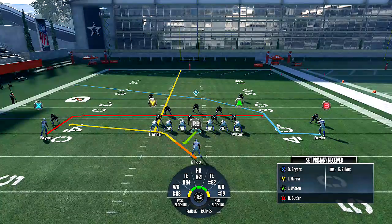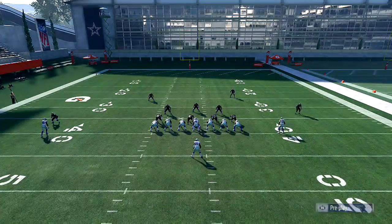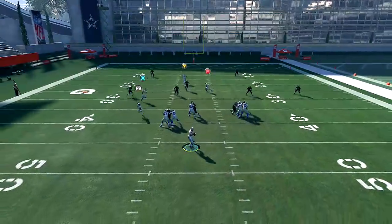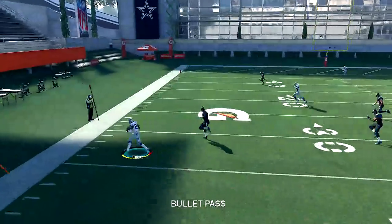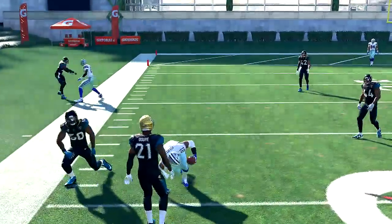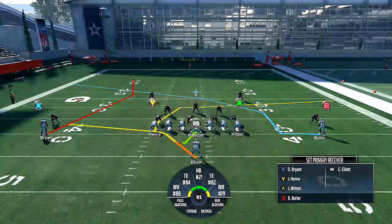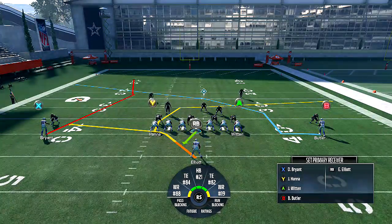I'm not even worried about the rest of the play. I'm looking at that corner on the left side of the screen. Is he going to stay in a hard flat? Is he going to back up into a cloud? That's going to determine whether I throw the flat or I throw this crossing route. You can make adjustments just to let you guys know — I could beat him right over here to the flat. You can make adjustments to throw the user off.